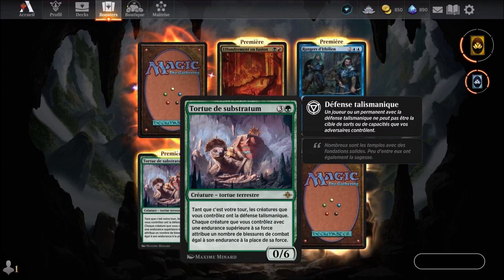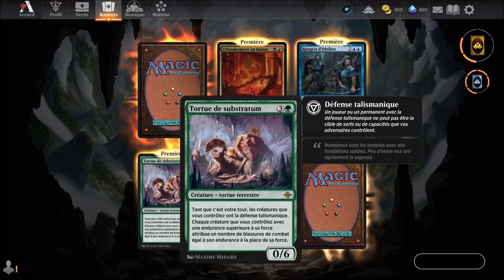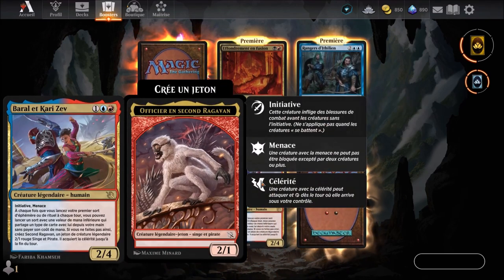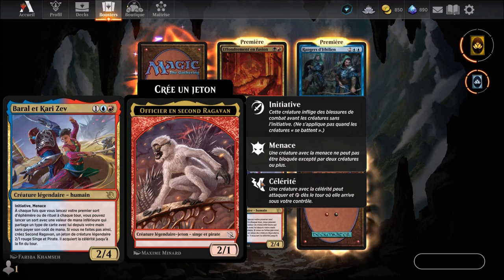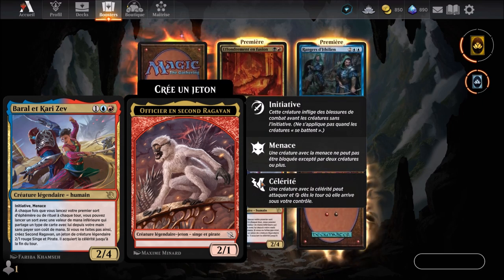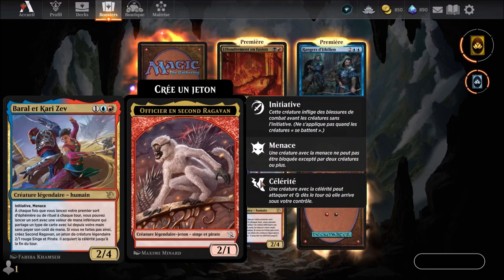Tortue de Substratum — a green card we know, arriving at the 4th turn. We've already seen that one. We continue with Baral et Karizev, an Izzet card — blue and red — arriving at the 3rd round. It's a legendary human creature we already know. We've already had at least one copy of it.